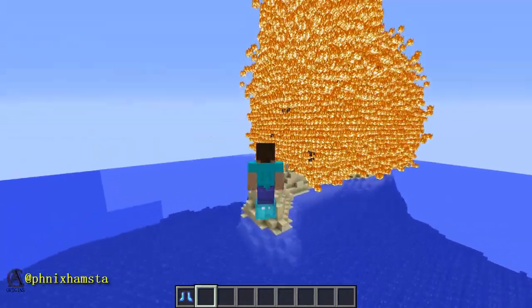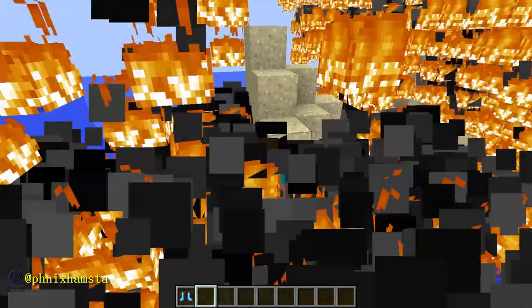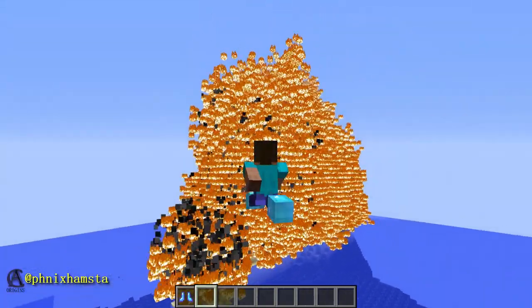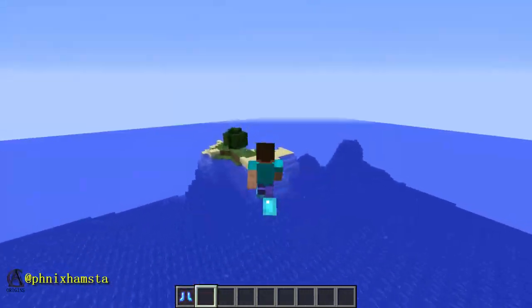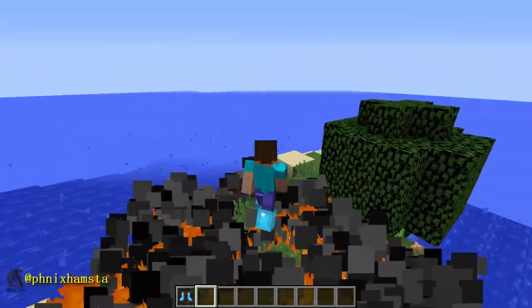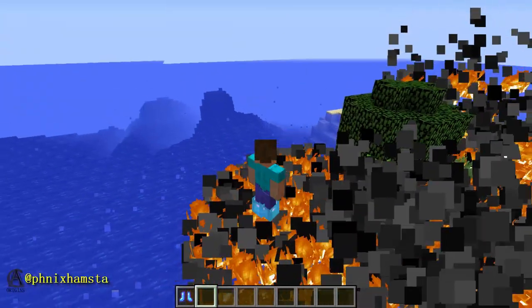So, what have I done here? This is actually just normal Frost Walker boots, Frost Walker 3. I've removed the check for air, so it's going to place it wherever you are. It doesn't matter where I am, it's going to burn everything. It doesn't have to be islands, but islands are funny, because it's just a bit of land surrounded by water, and the water itself is going to burn as well, because I made it do that.